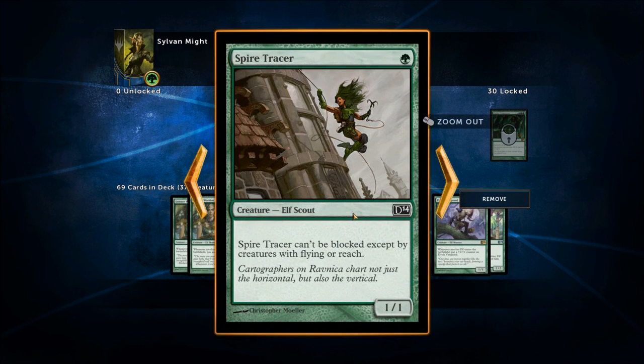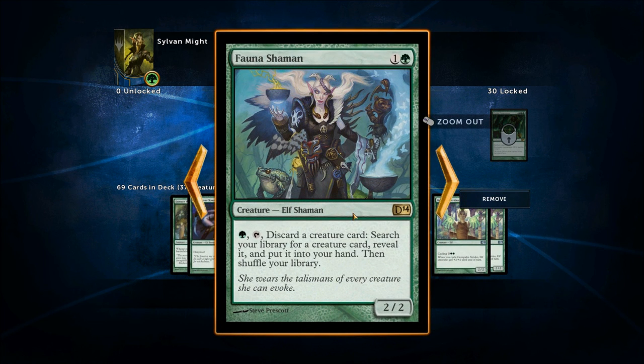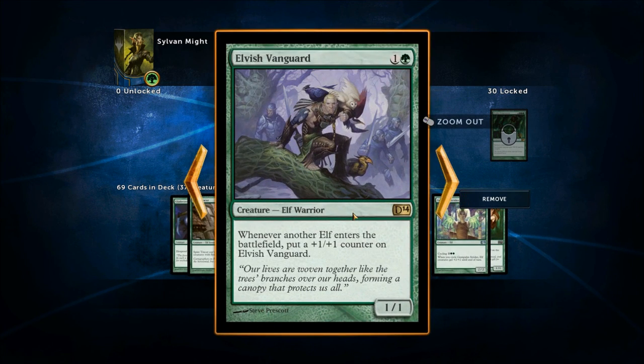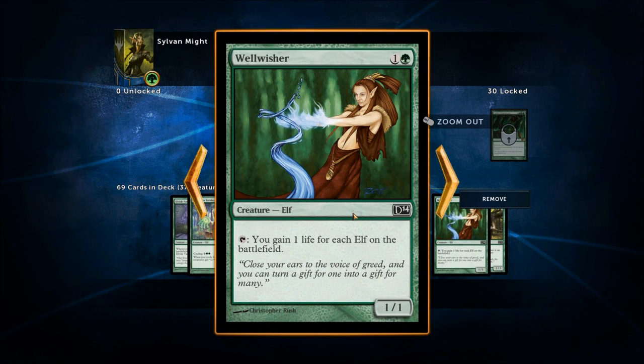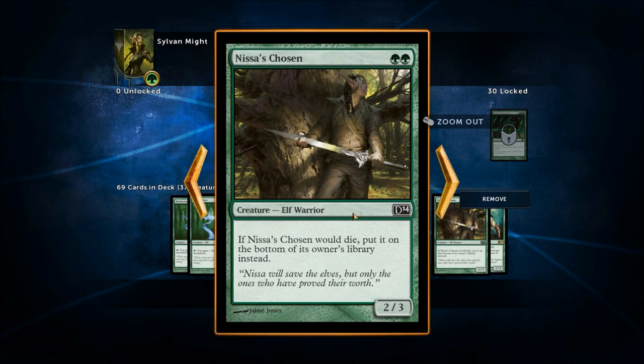We've got a 1/1 Hexproof elf, a 1/1 elf for one that can't be blocked except by creatures with flying or reach, and the Fauna Shaman — discard a creature card to search your library for a creature card, put it in your hand, and shuffle. So you discard a garbage elf and search for something nicer. There's an elf that gets a +1/+1 counter whenever another elf enters the battlefield — only costs two mana. Wellwisher is incredible — you tap it to gain one life for each elf on the battlefield. So good in a deck like this.